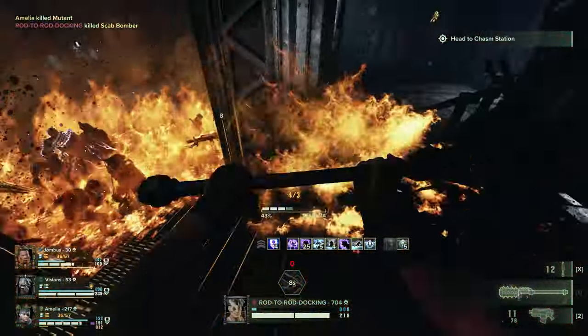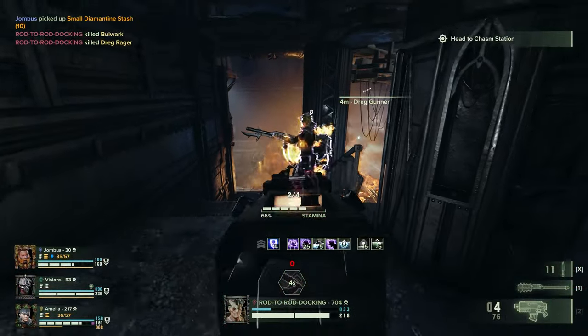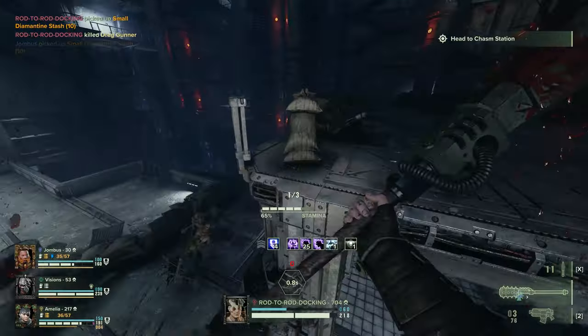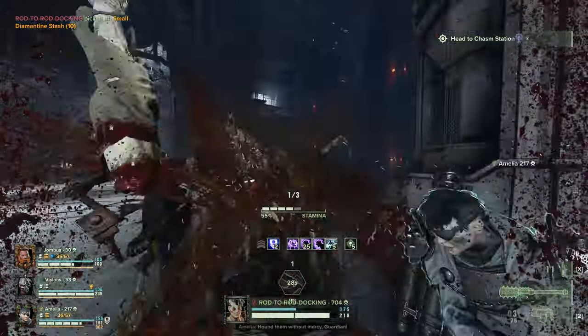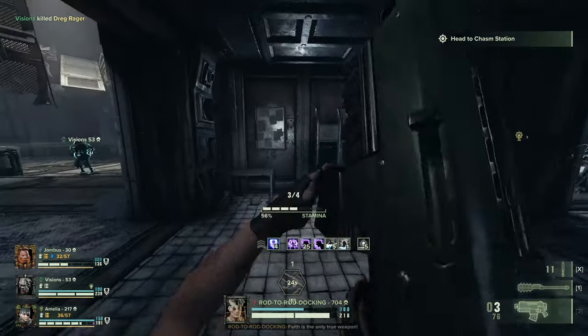The Bolter is the ultimate problem-solver. Point it at something you don't like and it will make it go away. It's a fantastic gun in its own right, but Zealot can push it over the edge and make it utterly ridiculous by playing to its strengths and nullifying nearly all of its downsides.